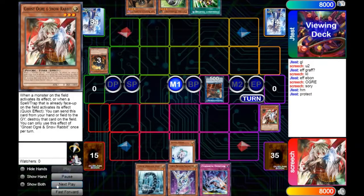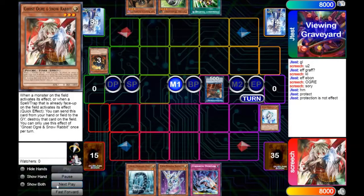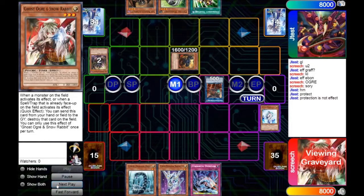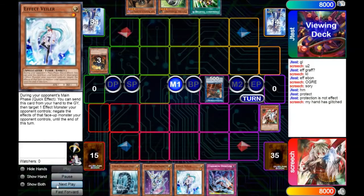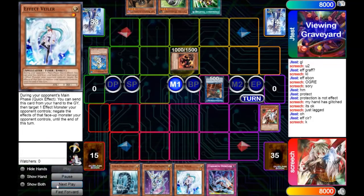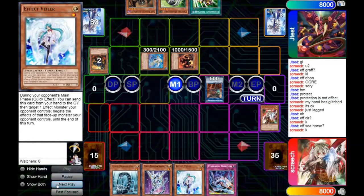He uses the effect of Cherubini to protect, we go to Vela, however the protection is not an effect, so it's kind of not worth doing. He lets me go back, and we continue to resolve. Little bit of lag, and then he goes ahead and sends a Sea Archiver. The effect of Seer will activate, allowing him to summon it, and the effect of Seahawk activates as well.